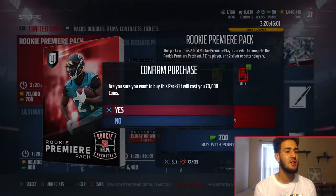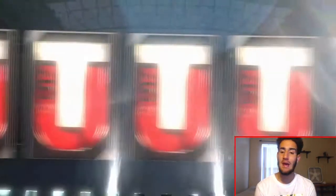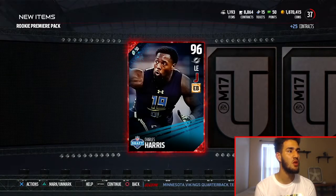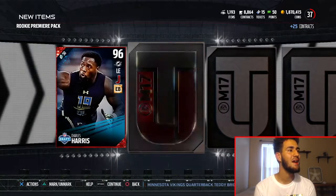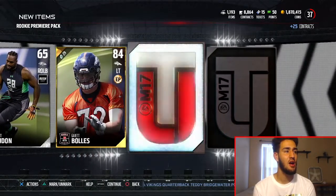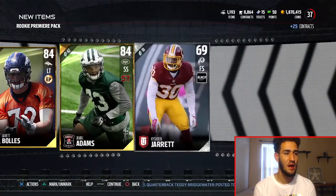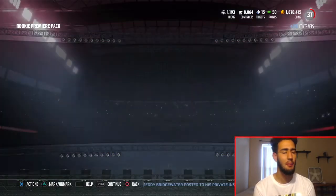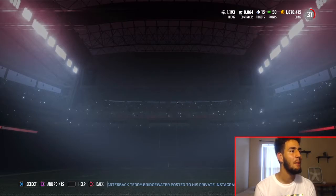All right, on to pack number three — two packs left. Can we get a 99? We got a 94, a 97 — can we get a 99? Charles Harris, a rookie right there. Not bad, a 96 overall pull. That means the next pack, our last pack, is going to be a 99, right? I hope that's what it means. Jamal Adams and Garrett Bowls once again — we got Garrett Bowls on every single one, which is strange.